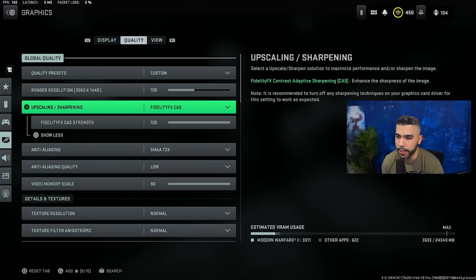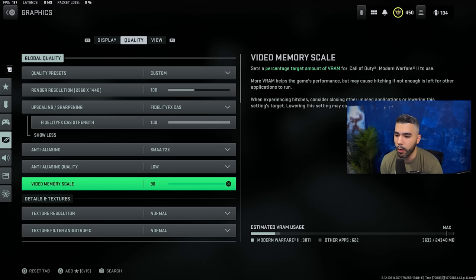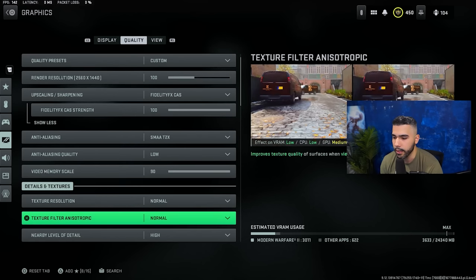For quality, I do like Fidelity Cast. This basically sharpens up the game, so I have it on and on 100. You do lose a little FPS with this, but to me it's worth it. Video memory scale on 90 — this is going to help reduce crashes and it's very recommended.